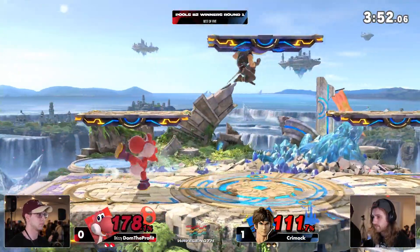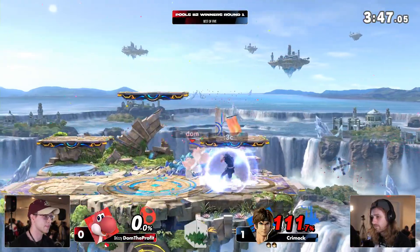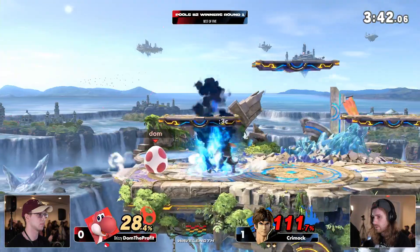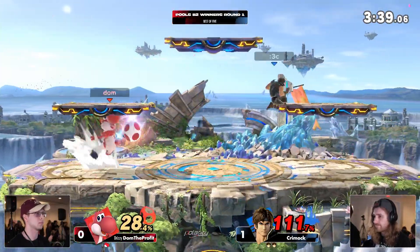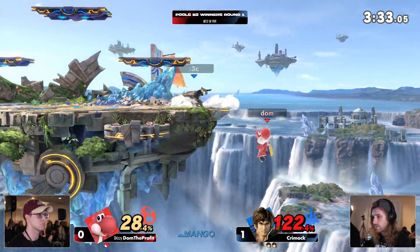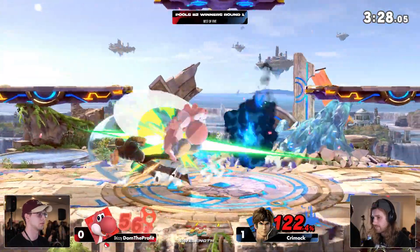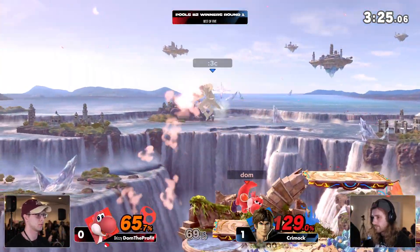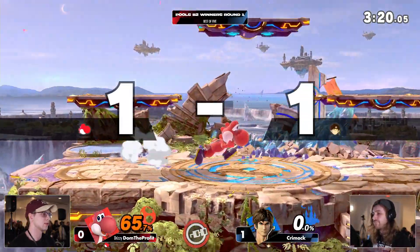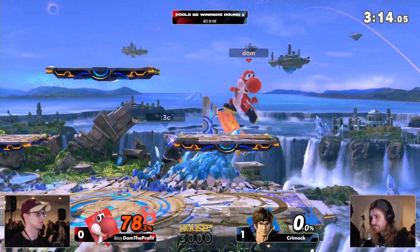178 though is starting to become a bit of a liability — you need to kill on this Yoshi. You're at 111 at this point. That percent lead is gone away a little bit, but getting that stock right there still gives Krimok plenty of time to work with this new fresh stock. 28% right off the bat — that's pretty good. Dom actually closing the gap really well too — this was looking like a 3-to-1 stock situation at one point. Dom one good hit away, one good edge guard away. However, unable to find it there. This is the scary thing as Belmont — all of a sudden you've been winning all game and now it's last stock, you go off stage and you might just lose your stock super easily.